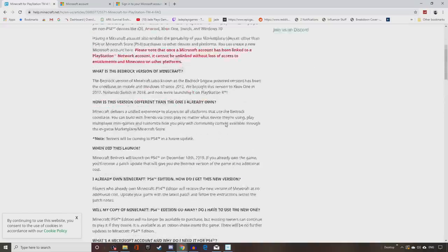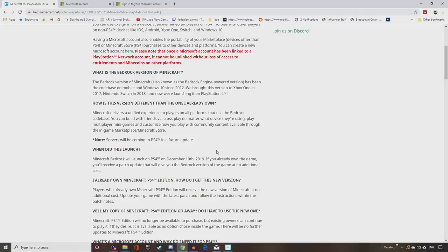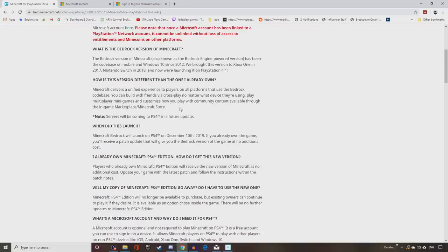The benefit of signing in with an old Microsoft account is that if you ever bought any content — DLC packs or skins — on mobile, Switch, or Xbox, that should all be playable on PlayStation 4, and vice versa. If you've got skin packs on PS4, the majority of them will now be playable on any other device. So if you once had a PS4, bought a bunch of content, then switched consoles, you no longer have to pay again — it all transfers over for free.